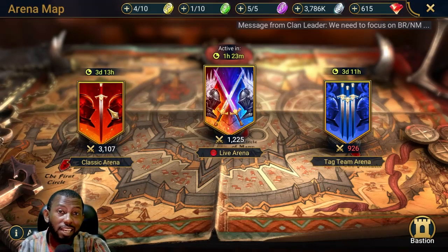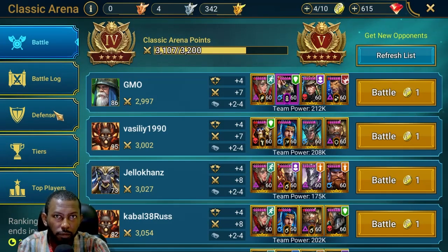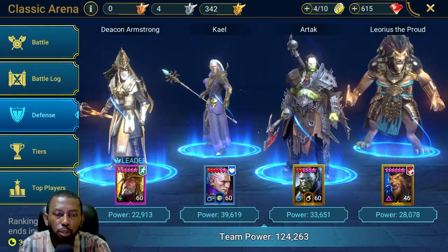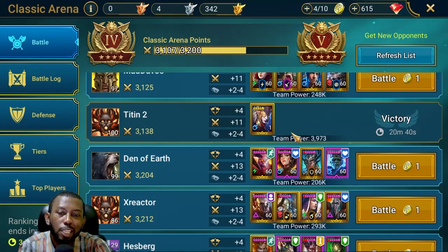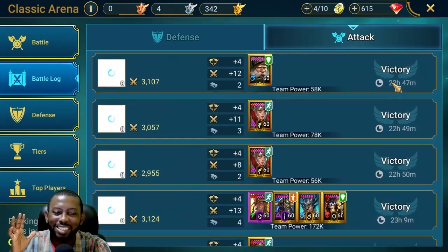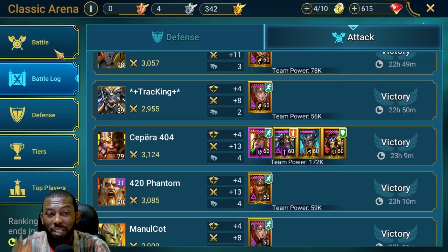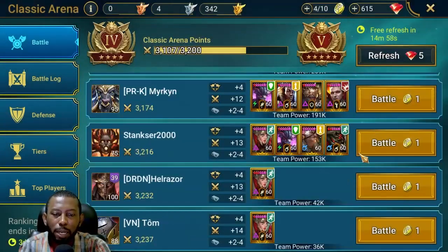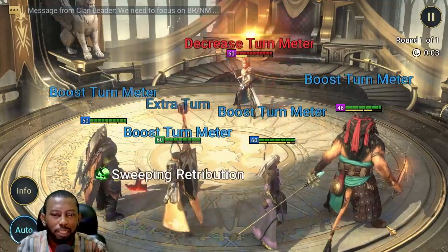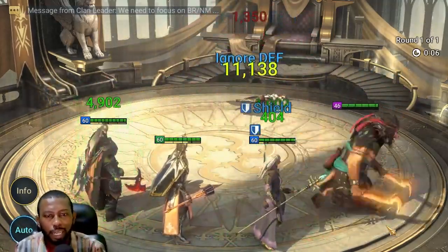Speaking of the arena advice I gave in the previous video — I did take it. I moved from Silver 2 to Silver 3 using that advice, and now I've put a full team in because the weekend is coming. Usually I put a single champion in the leader slot, hit refresh, and fight only single-man defenses. Looking at my battle log, it's wins, wins, wins all the way. I took that advice, kept refreshing, and fought only easy battles to beat — even in Gold 4 I was still seeing easier teams.